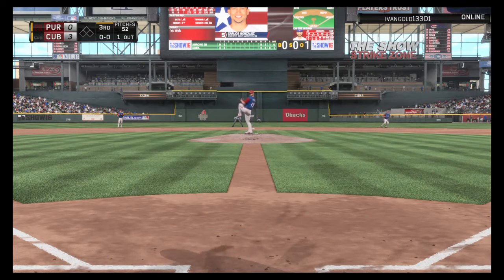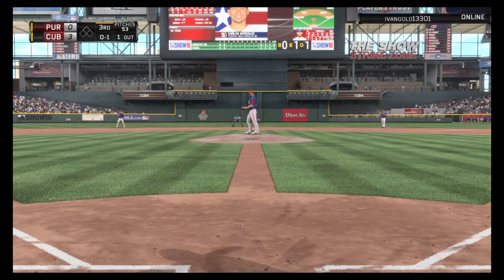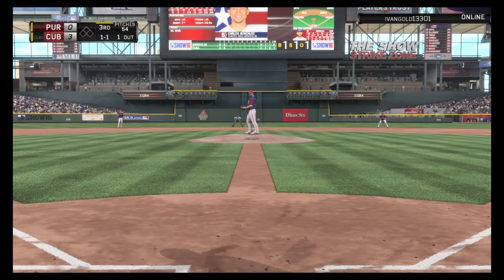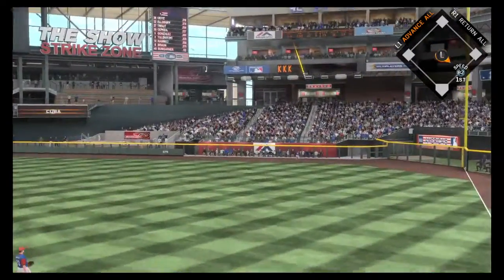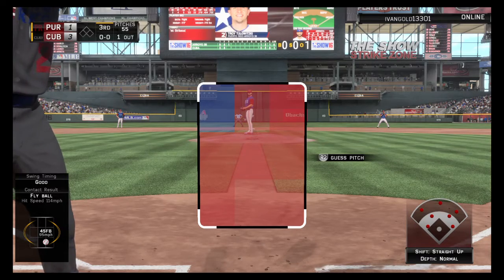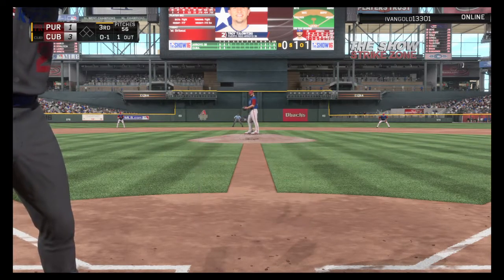Carlos Gonzalez steps in — a chop foul right at home plate, strike one. Arrieta has his target on 0 and 1 — that one misses wide — 1 and 1. Gonzalez drives it to deep right field, back goes Harper — a leaping effort at the wall — but he comes up empty. It's gone — home run! A solo shot for Carlos Gonzalez as they get one back — it's 3 to 1 now.